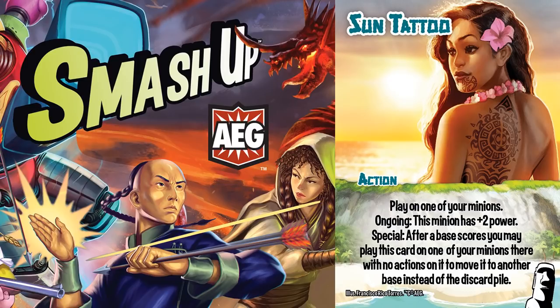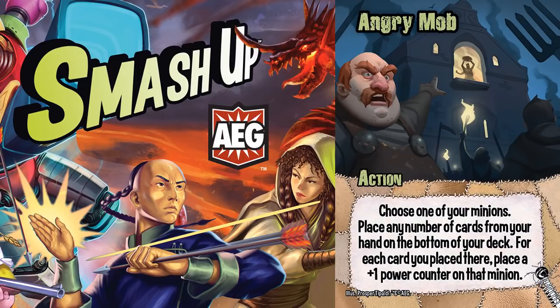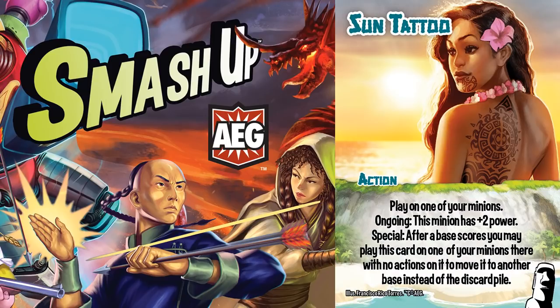Why? Because Sun Tattoo contains the clause that minions must have no actions on it, and I hate that clause. Proponents of the clause felt that it was taking a powerful minion and making them stronger. I personally felt like that was the point, although I do think that having two copies is overkill, but they needed it.